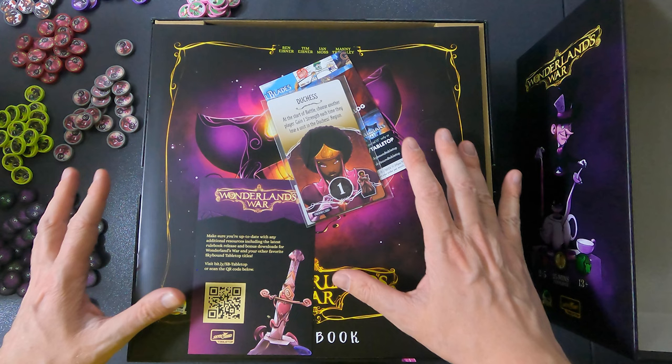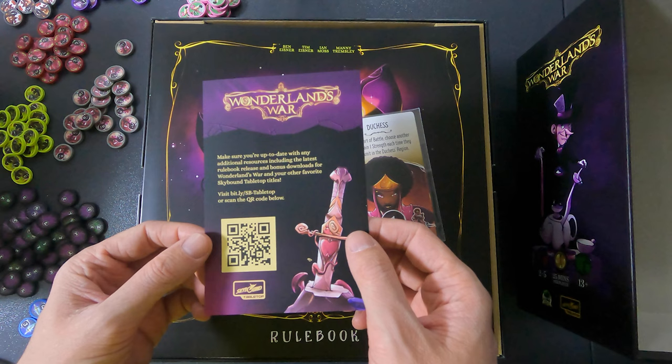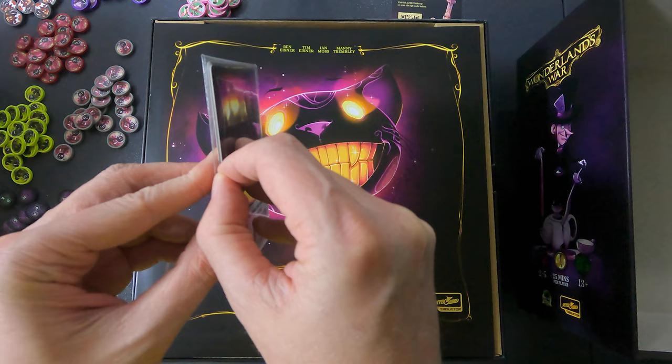Okay, there's already some extra stuff here. This is the catalog — I'm not going to spend any time on that. Then we have a card for Wonderlands War: 'Make sure you're up to date with any additional resources including the latest rulebook release and bonus downloads for Wonderlands War — scan the QR code.' Good information. And then there's a deck of cards — a Promo Card Pack. Let's open it up.